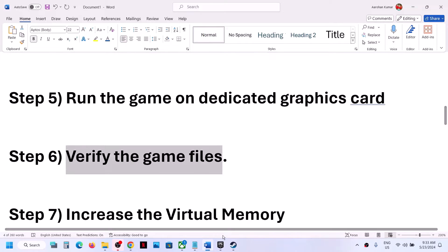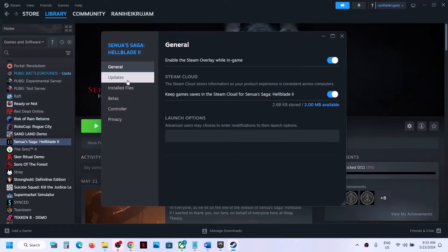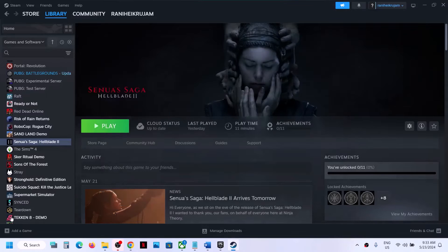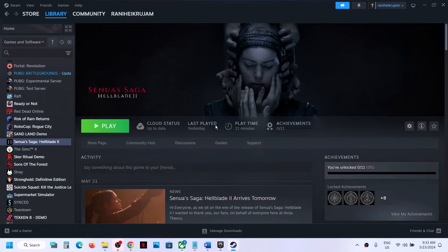The next step is to verify the game files — this is important. Right-click on the game in Steam, select Properties, go to the Installed Files tab, and click on Verify Integrity of Game Files. Once the verification is complete, launch the game and check.